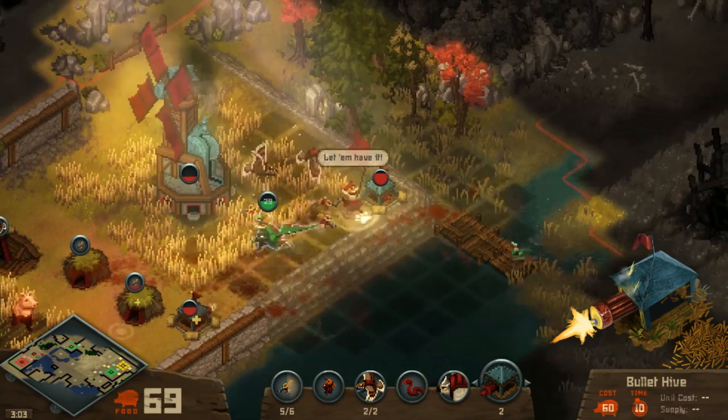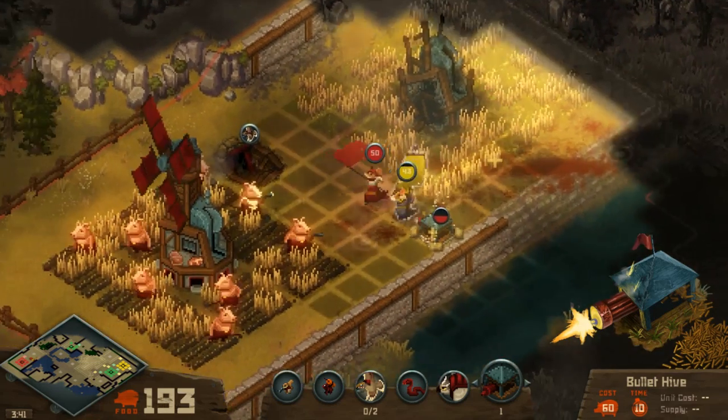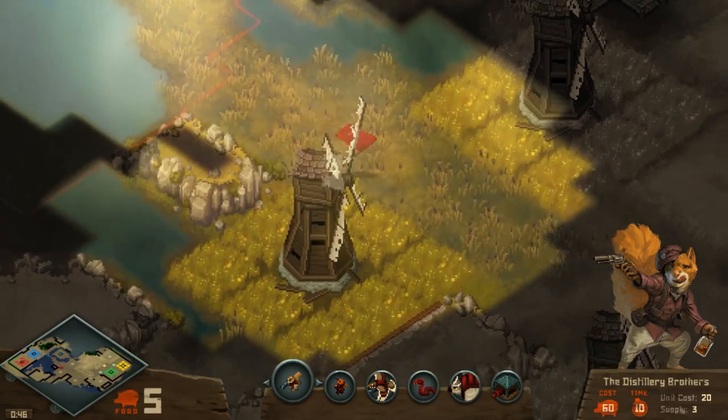So we started off with the design constraint of making it playable on a controller, and you can control your entire army with a single button. You move a commander around — it's very simple. Wherever you want your army to go, you push the right trigger and all your units will go and attack in that location. You can also control individual groups of units with the left trigger. So if you have a couple controllers and a way to stream it to, say, an NVIDIA Shield, you should be able to do couch play with a buddy — one versus one of a real-time strategy game.